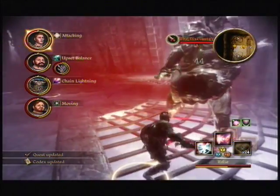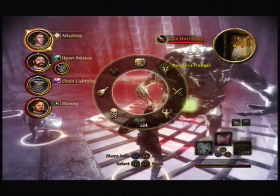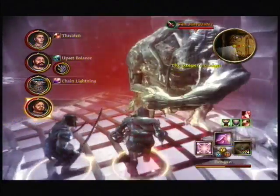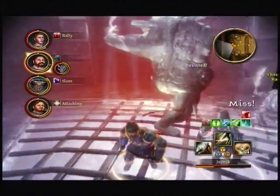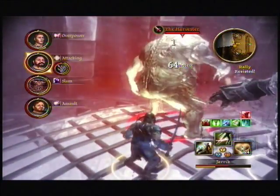I'm just going in heavy — all my team has just got heavy armor because he hits really high. But the downside of that is they hit really slow, my team, except for my dual wielder.